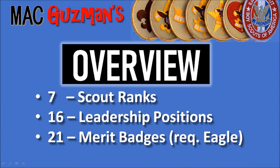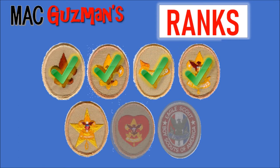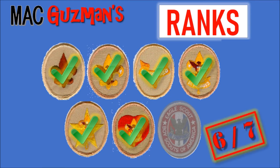Here's the quick overview: there are seven scout ranks, 16 leadership positions, and 21 merit badges required for Eagle Scout. For the ranks, I have Scout, Tenderfoot, Second Class, First Class, Star Scout, and I'm currently a Life Scout, very close to Eagle Scout — that's six out of seven ranks.